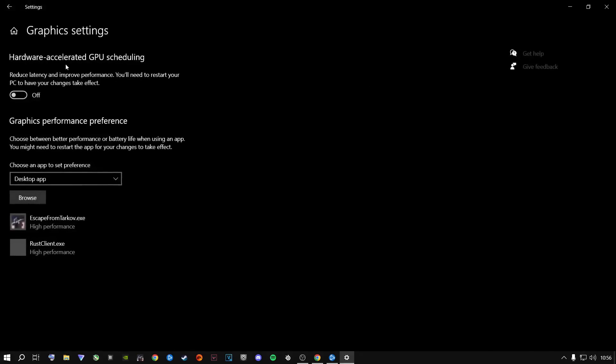From here go to Graphics Settings and find Hardware Accelerated GPU Scheduling — turn it OFF. It can actually give you stuttering if it's on.